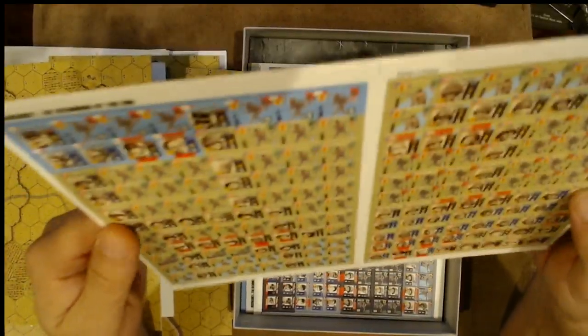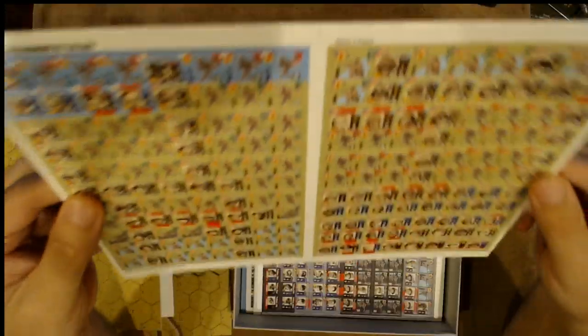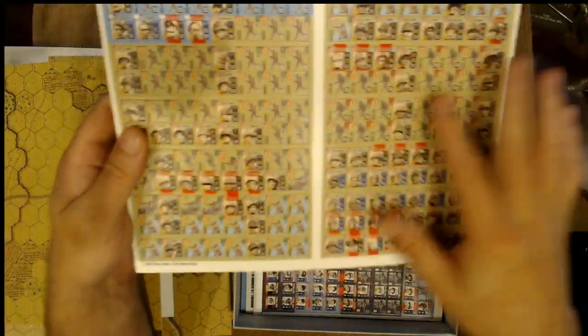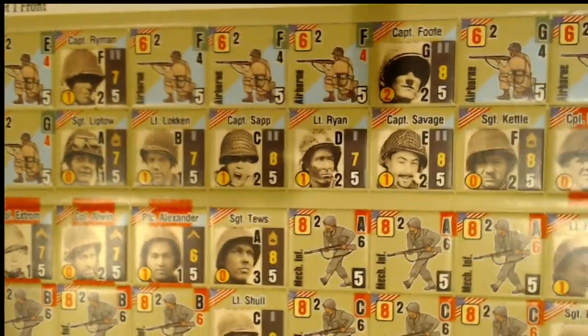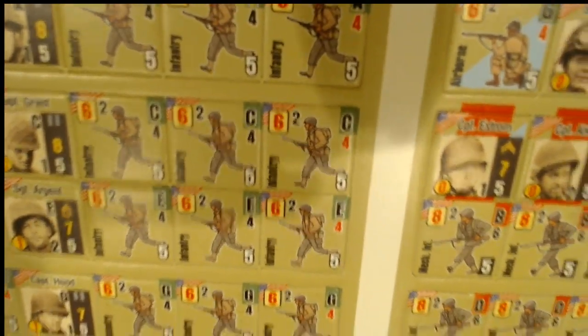We've got some counters. Wow, just look at these. They're not super glossy, which is really nice. Because one of the problems I have as a YouTuber is putting things on the table and having it be so glossy — all you guys get is a big glare in your face. Not having super glossy reflective counters is actually pretty nice. Let's show you guys a few of these counters. I think these counters even look better than the Paths to Hell counters. The infantry units are doing something — I think the Paths to Hell ones were kind of just standing there. These guys are at least moving or running or crouching down.